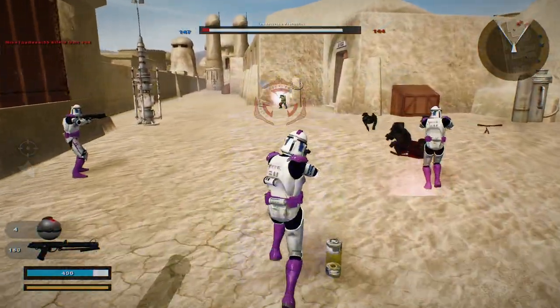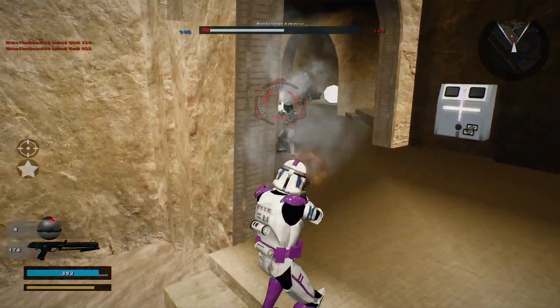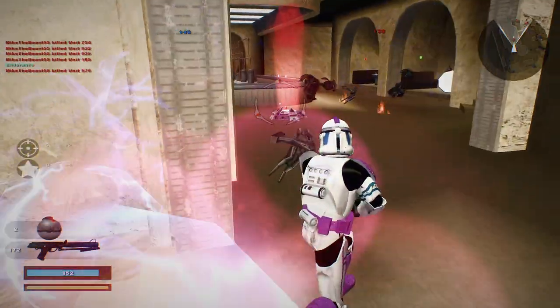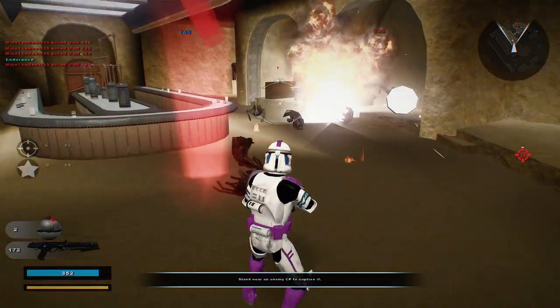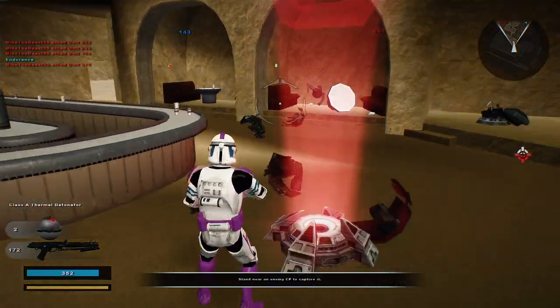Let's see what we can do here about not getting killed too quickly. Grenade — oh, did I get them both? Dang, that was a good one there. Oh, we got EMP grenades? Yo, I love EMP grenades.